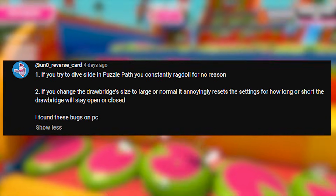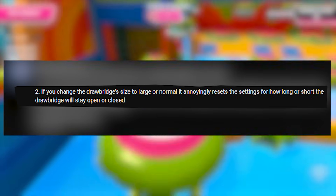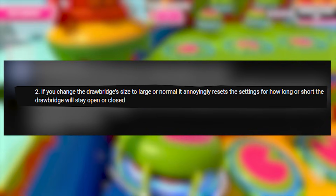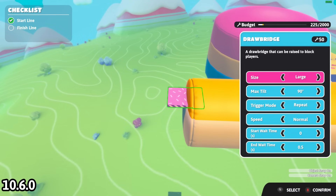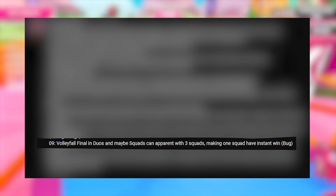Cosmos Stickville mentions that if you have a power-up when blown by a push box fan, you'll start flying for the rest of the round. They also noted that if you scale a cloud to 10, you can't place it down. Uno Reverse Card reports that changing the drawbridge's size to large or normal unknowingly resets the settings for how long the drawbridge stays open or closed. I was able to replicate this in the 10.6.0 update, though I'm not sure if it persists after the hotfix.